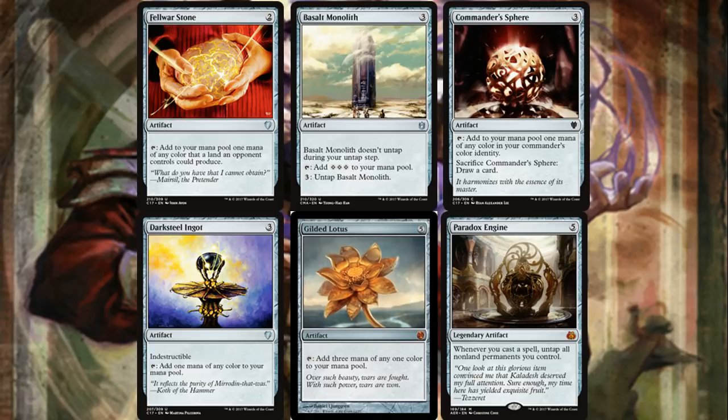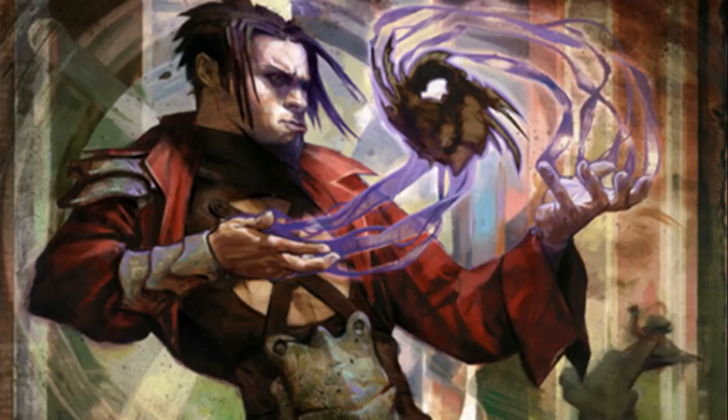The obvious card is Paradox Engine — the reason why Gilded Lotus is so good. Constantly retapping and untapping your mana artifacts gives you practically infinite mana for this deck. The only downside is that this isn't a storm variant and Paradox Engine obviously works better there, but it's still pretty good at just giving you a ton of mana.